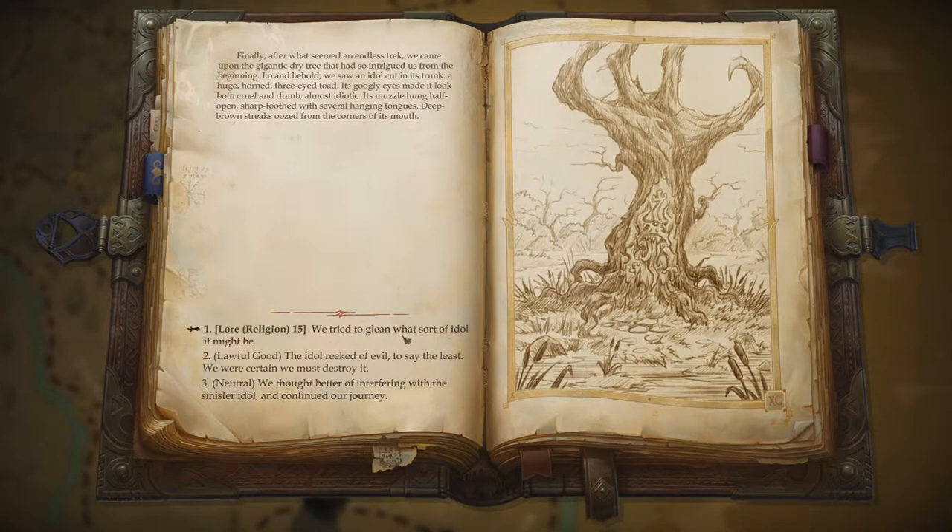Finally, after what seemed an endless trek, we came upon the gigantic tree that had so intrigued us from the beginning. Lo and behold! We saw an idol cut in its trunk — a huge, horned, three-eyed toad. Its googly eyes made it look both cruel and dumb, almost idiotic.